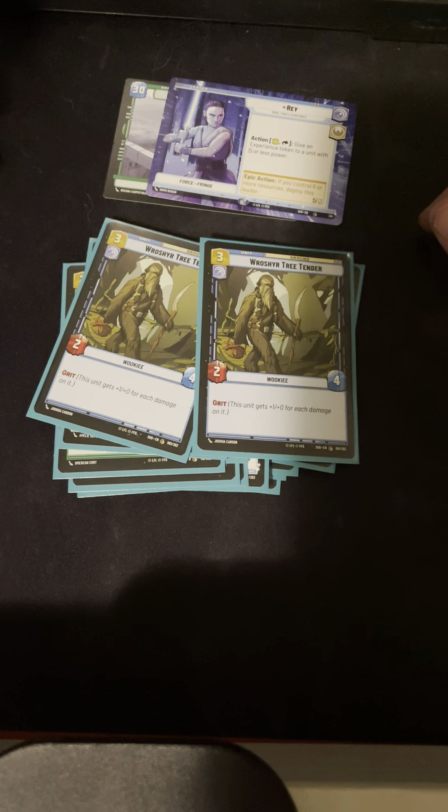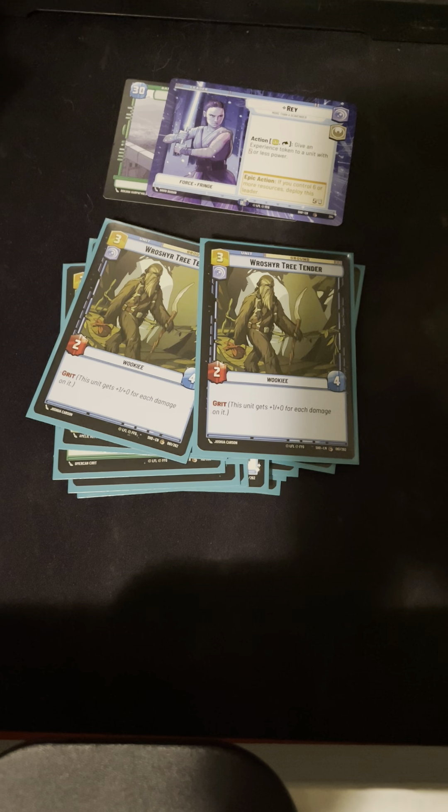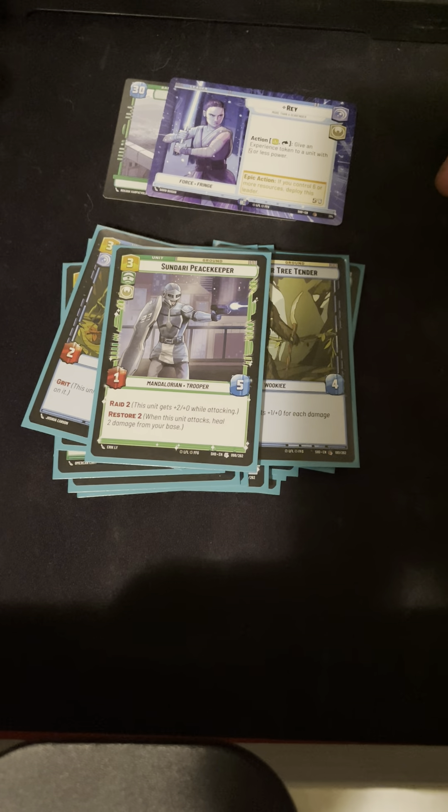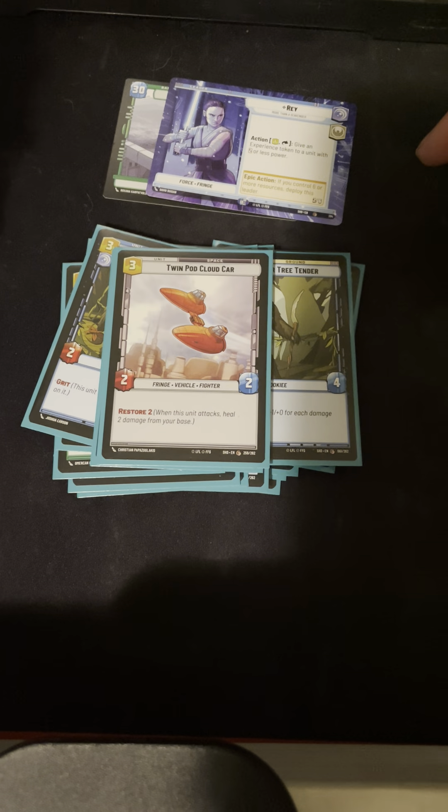Two Tree Tenders — this card's sick. Three cost, makes it a 3/5 for three, it's got grit, it's a good unit. Only one Sundari Peacekeeper — that's all I got, but this card's crazy. Raid and restore — you can make it a 3/7 or a 5/7 while attacking. It's nutty. Twin Pod Cloud Car has restore two, you can also make it a 3/3 technically so it doesn't feel as horrible, but it's still not great.